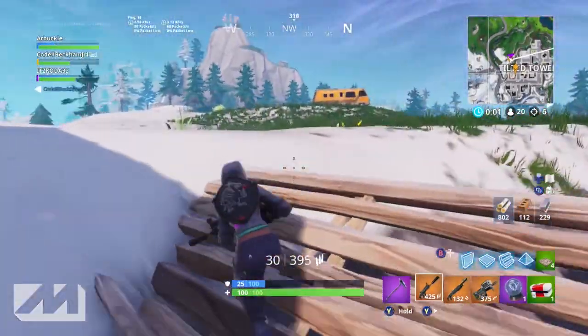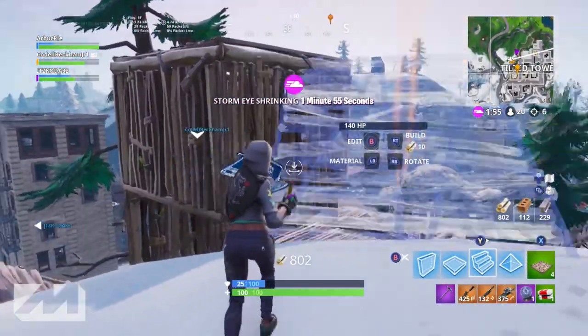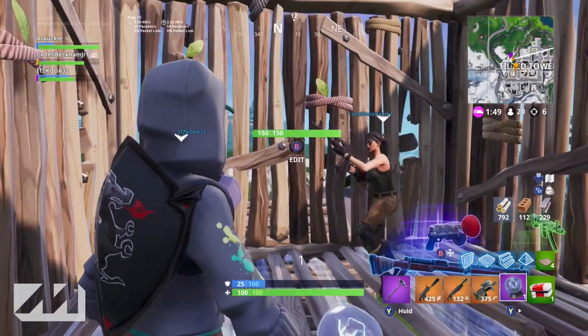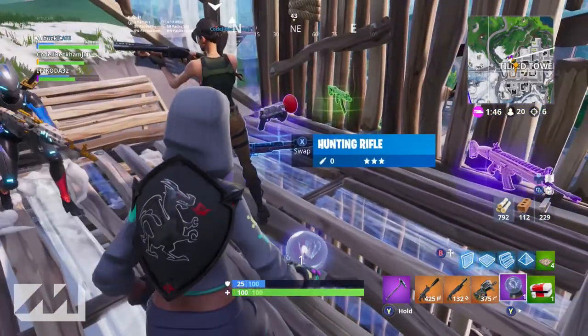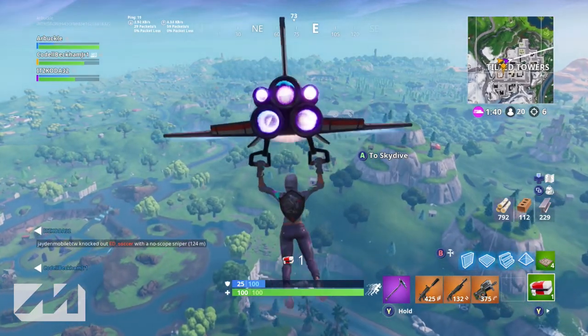Essentially you just want to go through these guns and do the least amount of damage that you can. You don't need to stress out or freak out because we're not trying to kill the guy as quickly as possible - we're just trying to get hit markers. You want to have resources so that you don't die; you don't want to make yourself an open target. Make sure you fill up your inventory with as many different guns as possible, get as many resources as you can, build a little fort, and start picking people off one at a time.